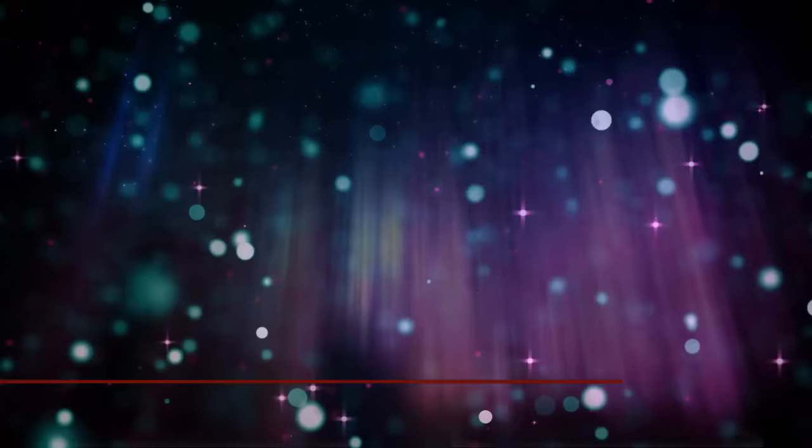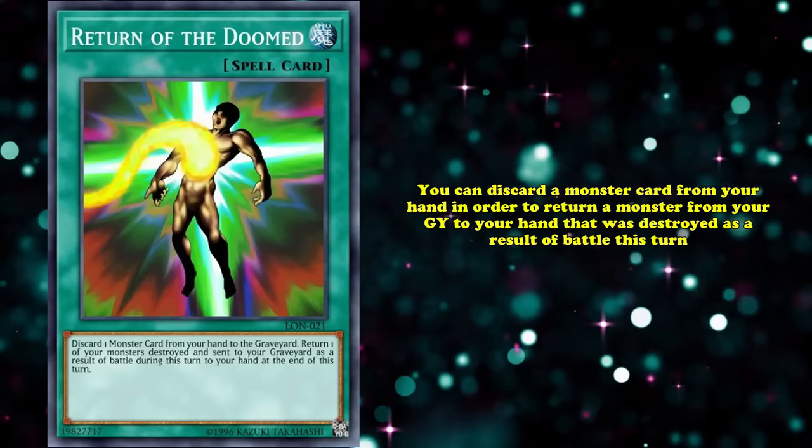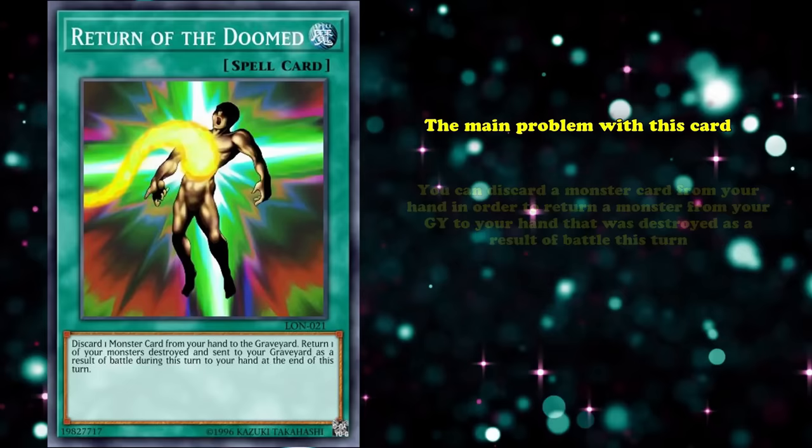At number 4, we have Return of the Doomed. This is a spell card which has the effect where you can discard a monster card from your hand in order to return a monster from your graveyard to your hand that was destroyed as a result of battle this turn.